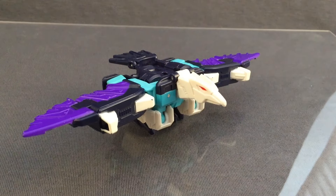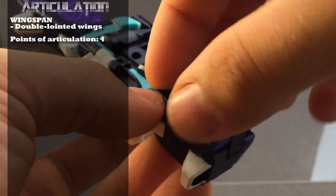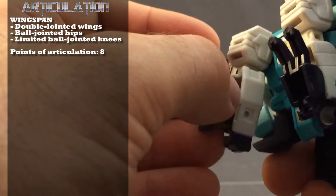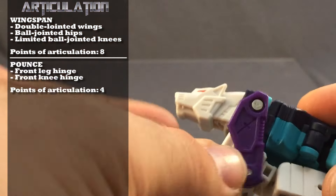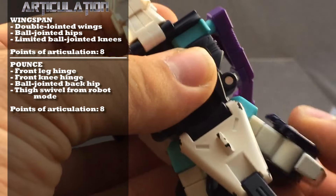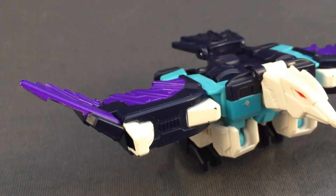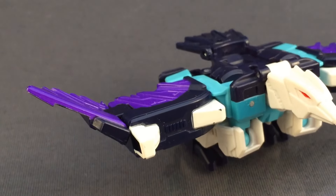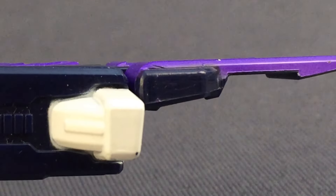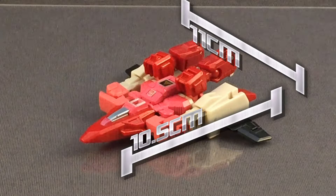The only possible standout is Wingspan, and considering it's impossible to get him without at least one other clone packed in, it's just not worth it. The only other aspect of these figures I'll forgive is the articulation, because prior to Kingdom, Beast articulation in general hasn't been great. At the time of writing, no one has Blackarachnia, Cheetor, or Megatron — aside from the usual leaker suspects — so it's anyone's game. If I had to nitpick, I could ask for a little bit more wing rotation on Wingspan. The double hinge could hypothetically allow for more downward flap, but thanks to the tooling, you really can't. Still perfectly understandable given the size.